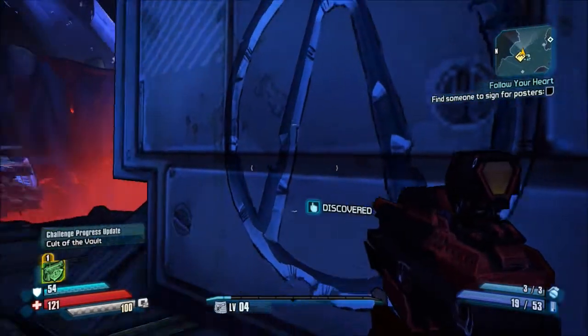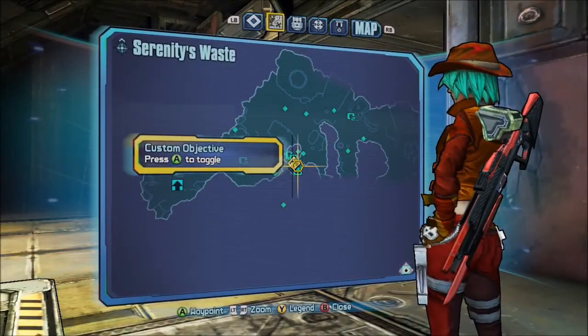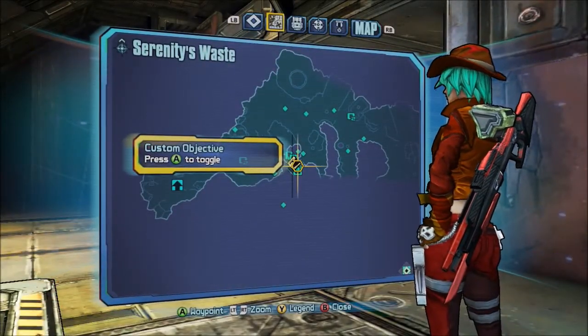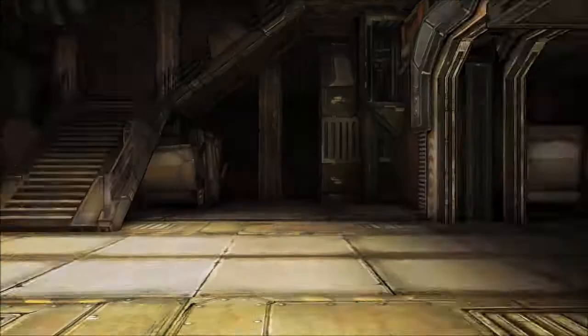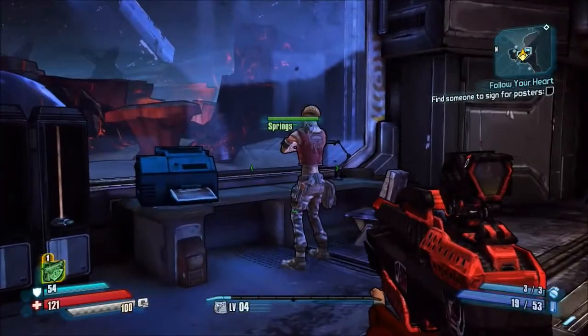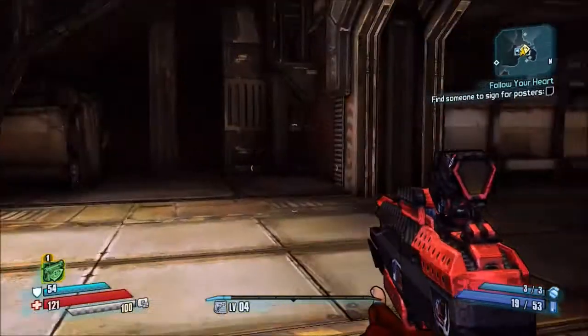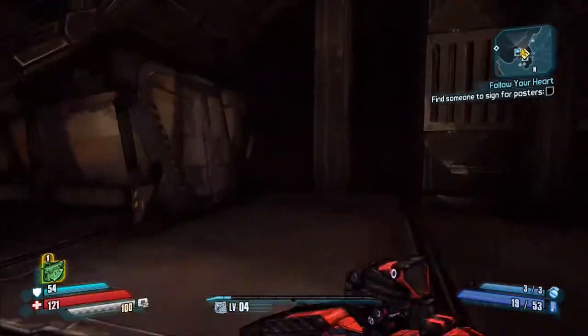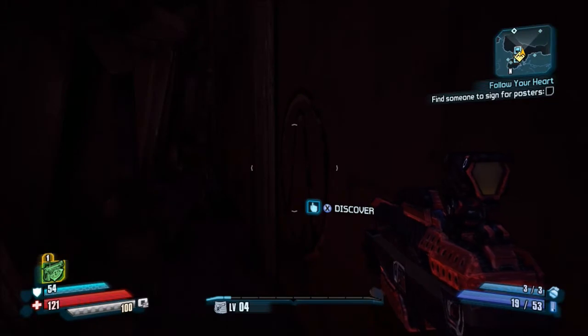We're here at the third vault symbol in Serenity's Waste. It's gonna be inside of the station — Janie Springs. Right here behind the staircase is where you're gonna want to go, and this is your third and final vault symbol for this area.